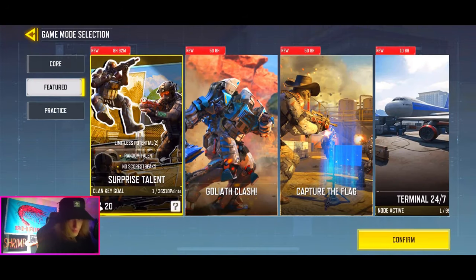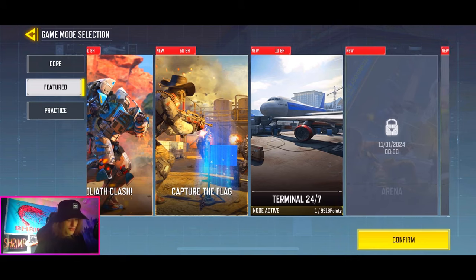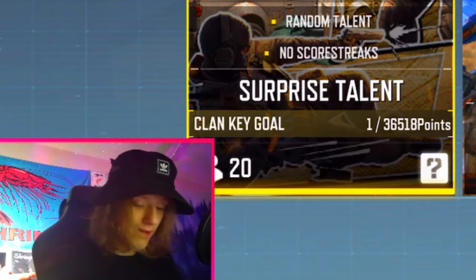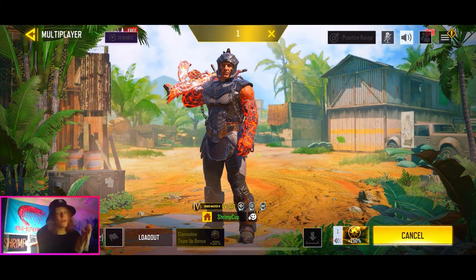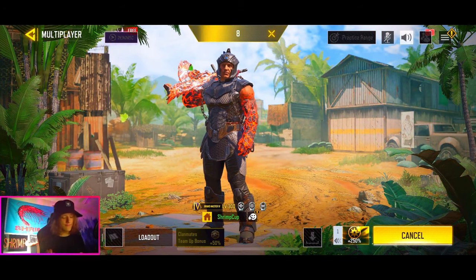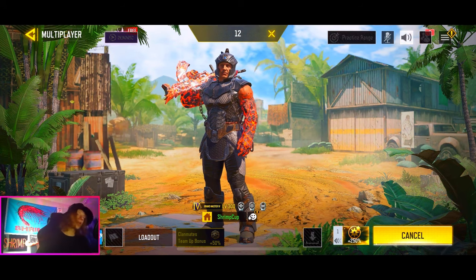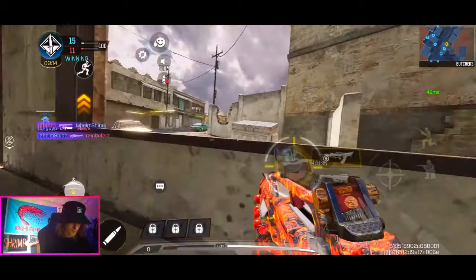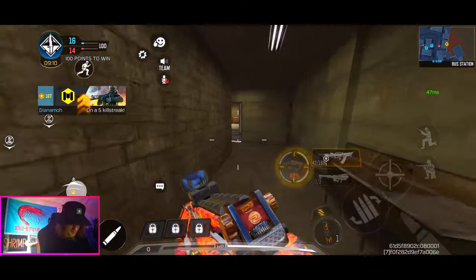Anyway, let's jump into some 10v10. We still have about eight hours of the mode as of recording this. It looks like they brought back Goliath Clash, and there's also Capture the Flag and Terminal 24/7. They really need to keep a 10v10 playlist at all times. We're jumping into Surprise Talent 10v10 — I've been using this mode for the past couple videos. You get super jumps, super slides, and different abilities. We got Crossfire — perfect map for headshots with an assault rifle!